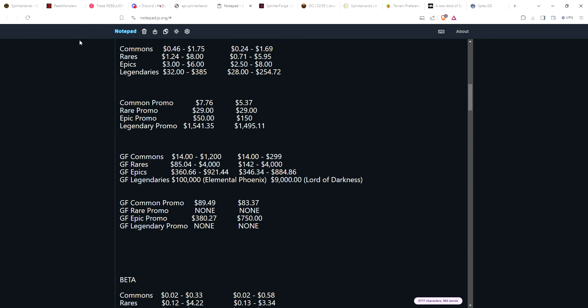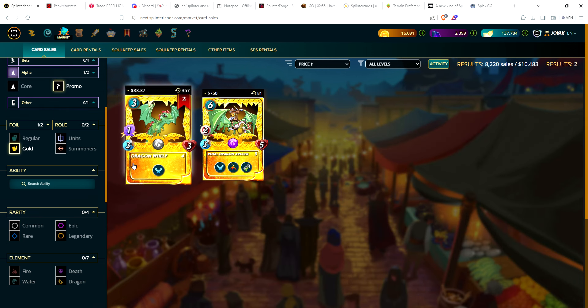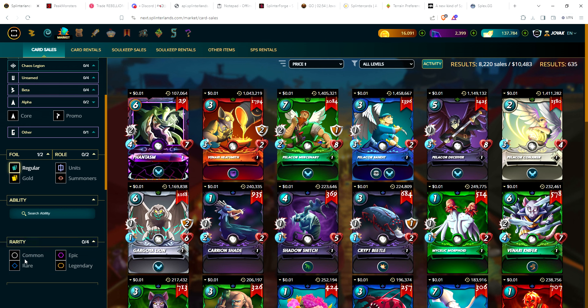For the alpha gold foil promos, there are only two available: a common gold promo for $83.87, down slightly from around $90 two weeks ago. None of the rares or legendaries are available. The epic promo — the Royal Dragon Archer — was $380 two weeks ago and is now $750. The floor for alpha gold foil commons was around $14; you can see the wild ranges due to extremely low liquidity.